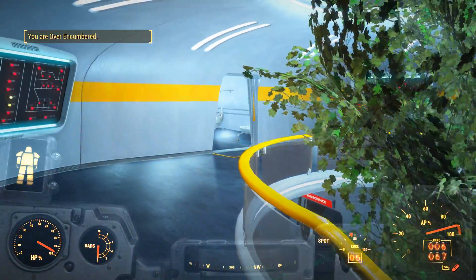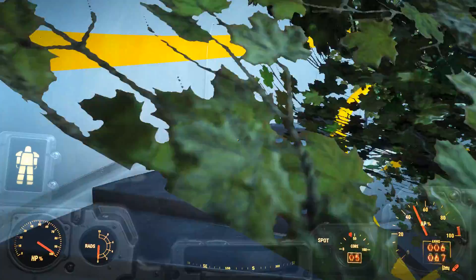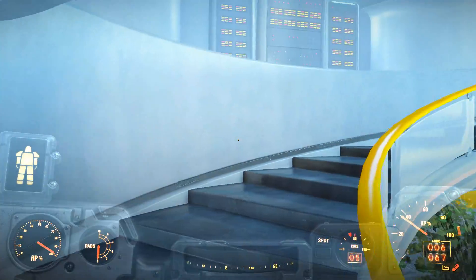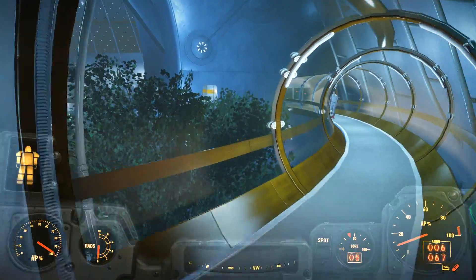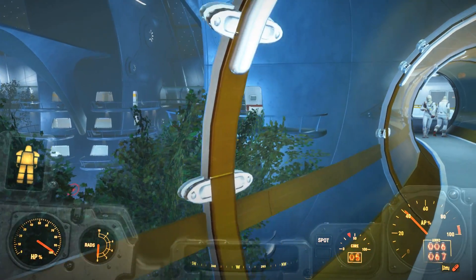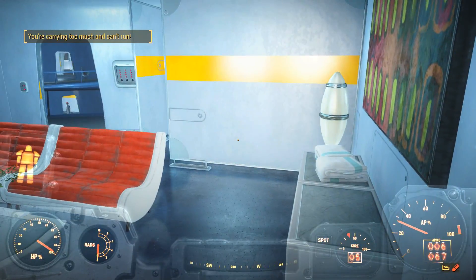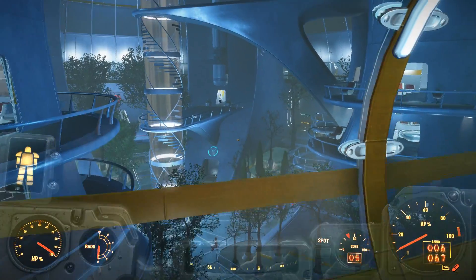Now I remember what floor I dropped all my items off on — I think it was the first floor. The highest floor — so this is the one with Father. I could just drop things off with Father, that'd be the easiest, but I know for a fact it's not on this floor. I'm gonna be so overweight by the time I'm done with all of this. It's one of these rooms — I should just drop an item on the floor and use that as a marker.